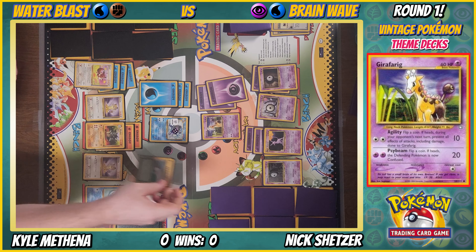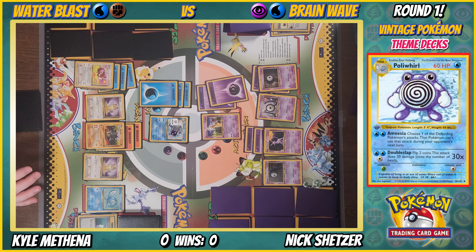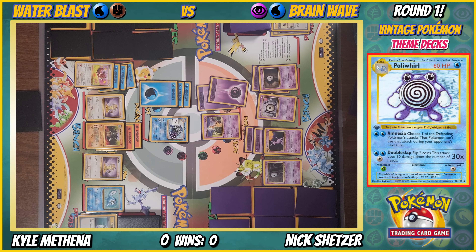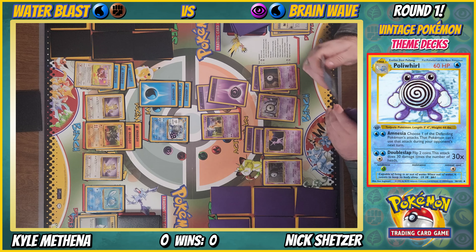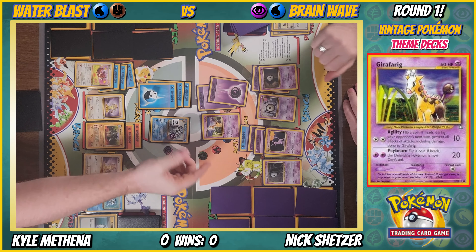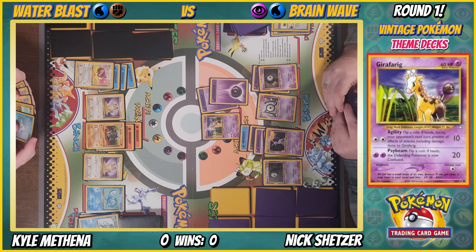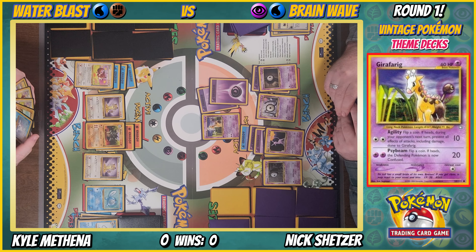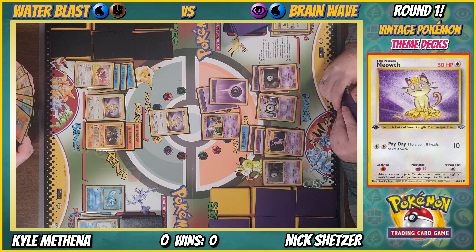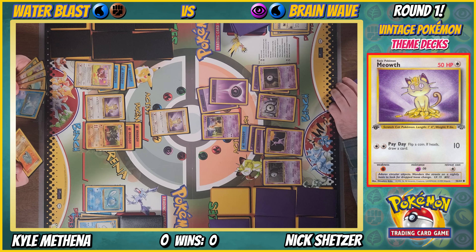I'm going to Potion myself. I'm gonna try Double Slapping — flip for confusion — and I take 20, you take 20. Your turn. Water energy on Espeon. Psybeam — oh he's gone when he has 60 health. What do I do here? Go Meowth, draw card.